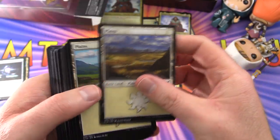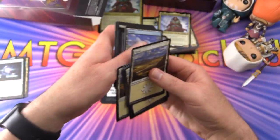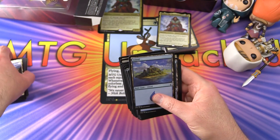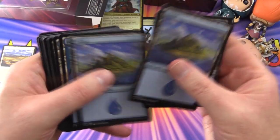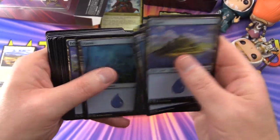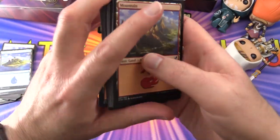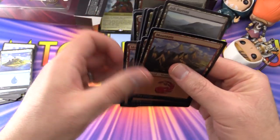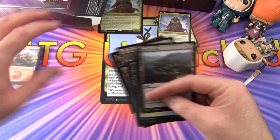Counting the basic lands: nine plains, eight islands, and four mountains. There are also some artifacts mixed in among them. There may be more lands scattered through the main deck as well.